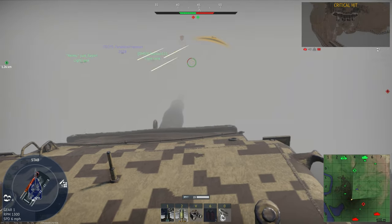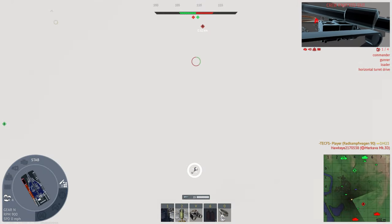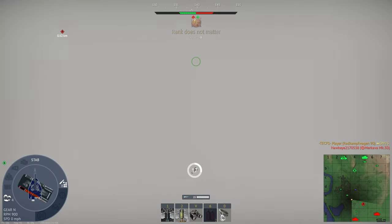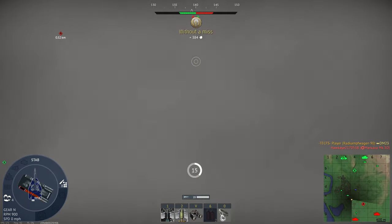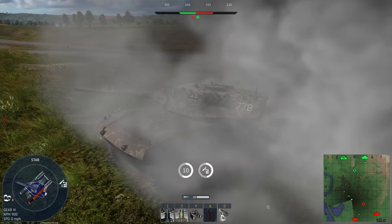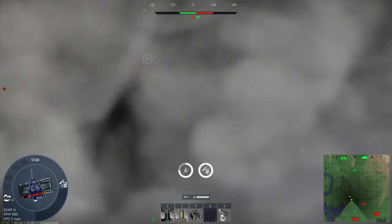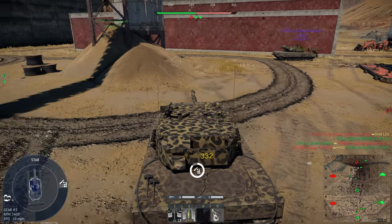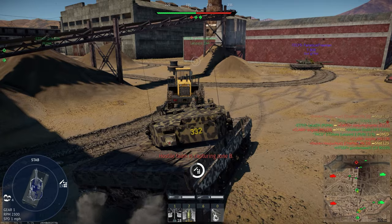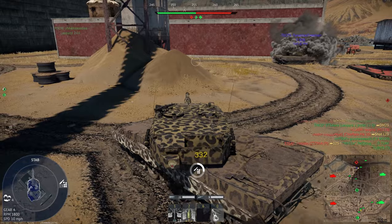The M48 A2 GA2 is an unstabilized vehicle with the 105mm. At 8.0 you do get some APFSDS, which is a bit of a struggle to unlock but can be used to great effect. The M48 Super is another M48 with the same weak points, but with a little extra turret armor that can protect from HEATFS. The KPZ-70 had its round nerfed — the APFSDS isn't the best — but the mobility is still good for getting on the sides of vehicles.